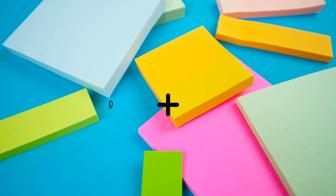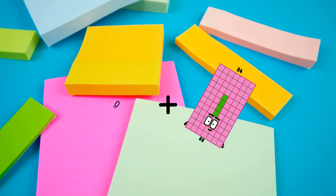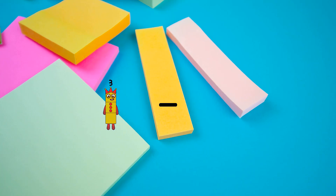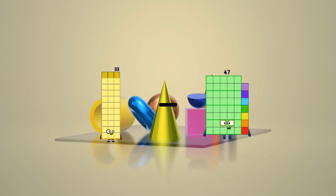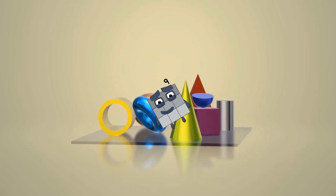Zero plus eighty-four equals eighty-four. Thirty-three minus twenty-four equals nine.